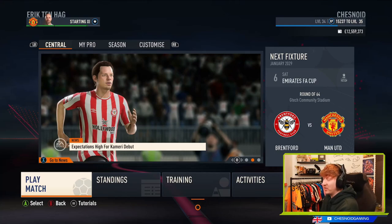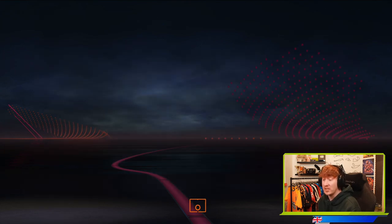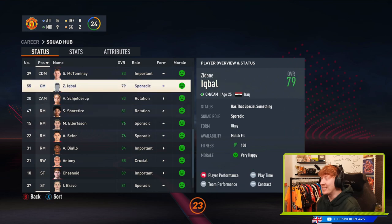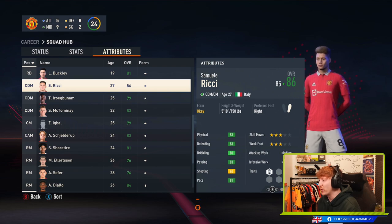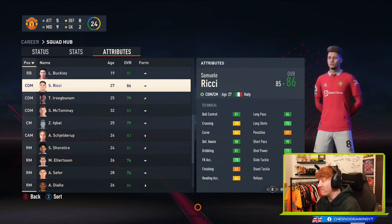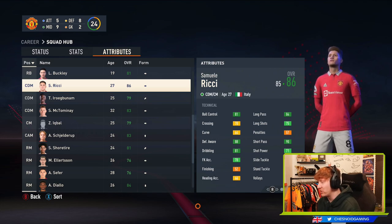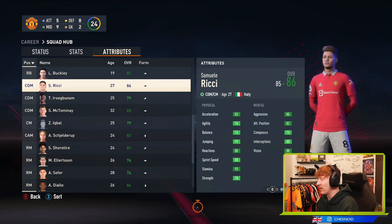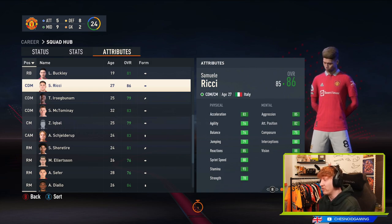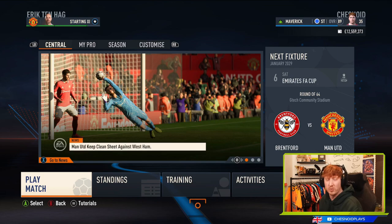The January transfer window is upon us in the my player save and we have a new high quality signing. 86-rated Samuele Richie joins the club. He looks technically very good with 90 short passing, solid in the tackle with 88 defensive awareness, and he's grown by one since joining. Physically he's all right, and at five foot ten he'll be quite a big player.